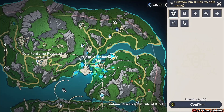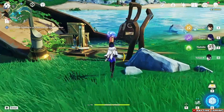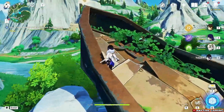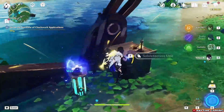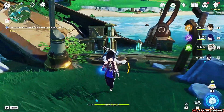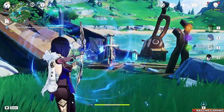This next one is on a broken boat. Collect the Pneuma buff from the top front of the boat, hit the energy thing, activate the stabilizer, and start hitting it. Once you're done you'll get an exquisite chest — pretty simple.